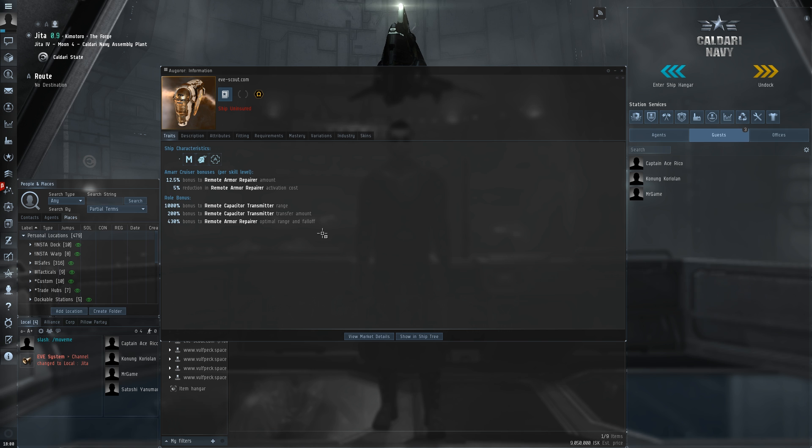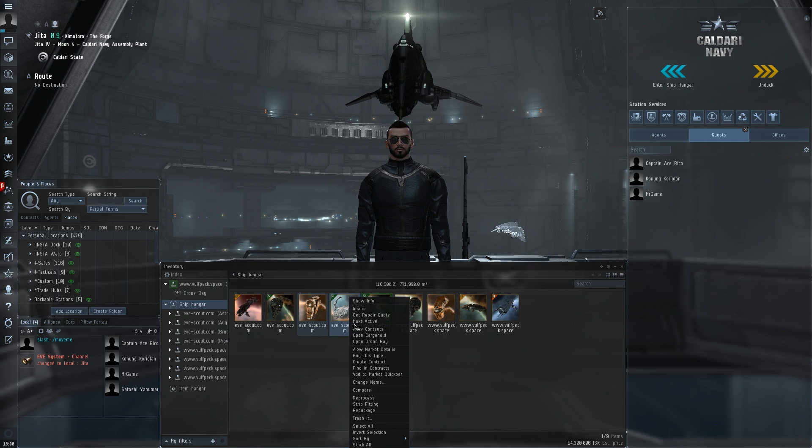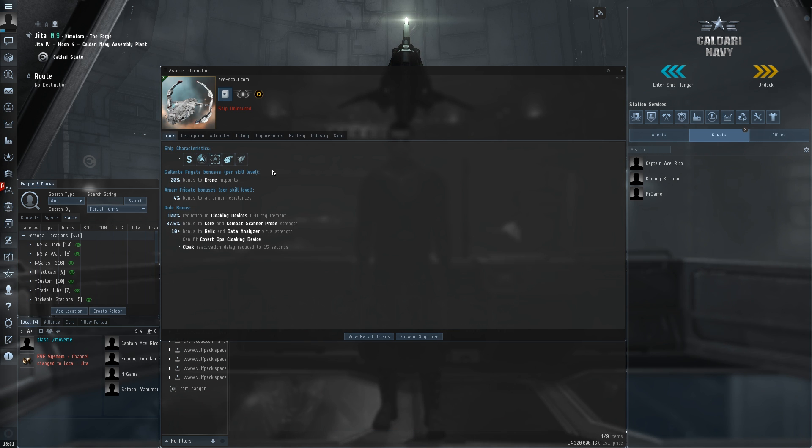That can give you a bit of an idea about how to start fitting an Augur. Let's take a look now at the Astero. You can see the bonuses: 20% bonus to drone hit points per level for Gallente Frigates, 4% bonus per level to armor resistances for the Amarr Frigate skill. Then we've got role bonuses — a reduction to cloaking device CPU requirement, a buff to core and combat scanner probes, and a buff to relic and data analyzers. So immediately you can see we've got some combat bonuses and also some exploration and scanning bonuses. This ship could be used in a combat role, an exploration role, or maybe something that incorporates a bit of both.